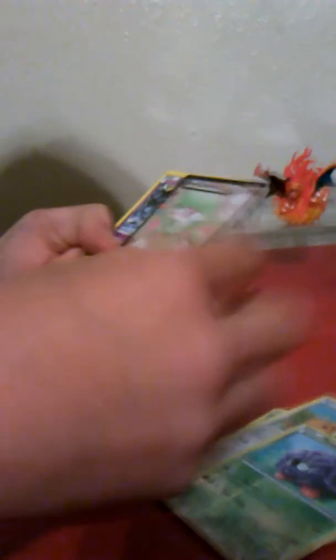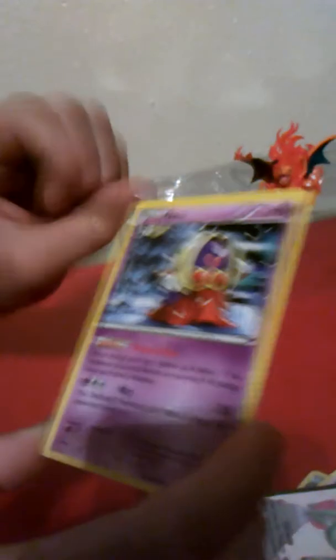A Gardevoir EX — oh my god, this pack is so lucky! And look, it shows Ralts, then Kirlia and Gardevoir. I thought it was gonna be a Machamp — no, it's whatever. But this is what we got from this pack. I'll show you the highlighted Pokemon after pausing this.